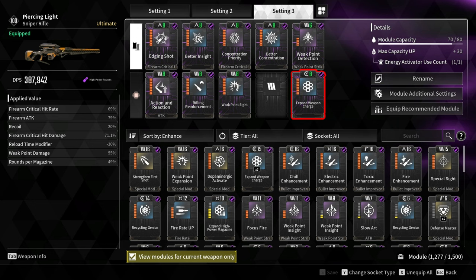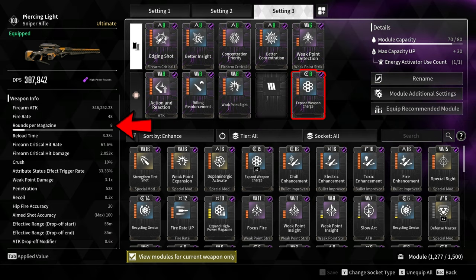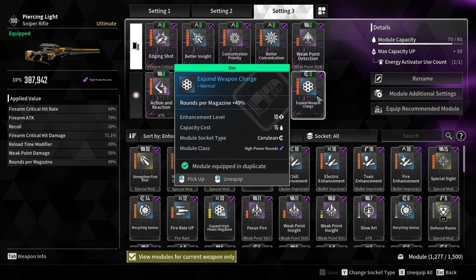I also added Expand Weapon Charge to increase the total ammo in the magazine from 6 bullets to 8. This is one of those modules that is really annoying since it's only 49% — that 1% actually matters. But since the developers hate heavy weapons and are trying to be annoying, we are stuck with a 49% rounds per magazine.